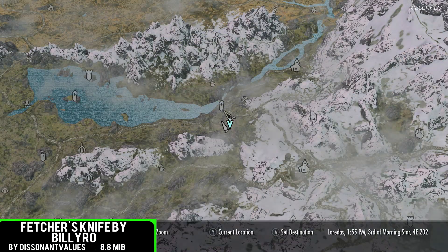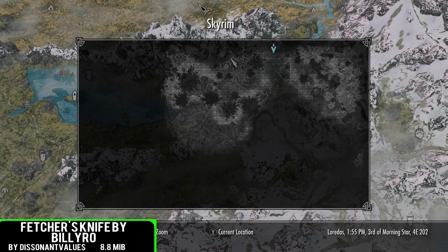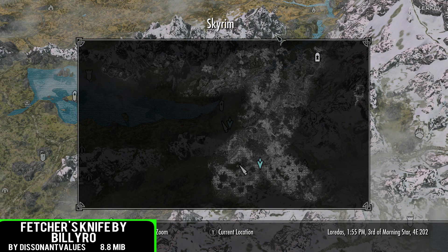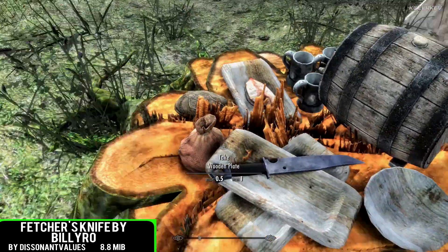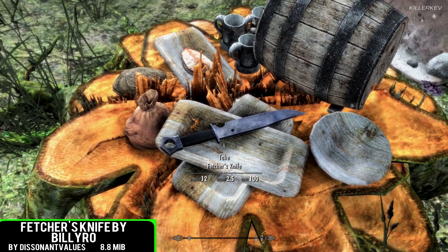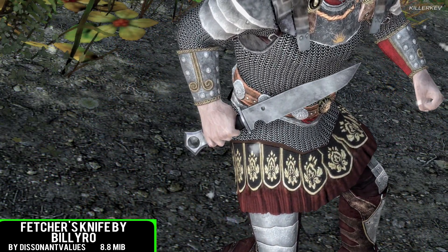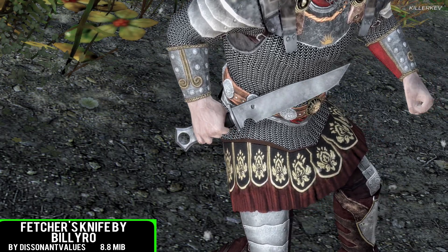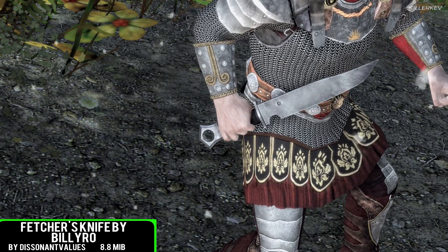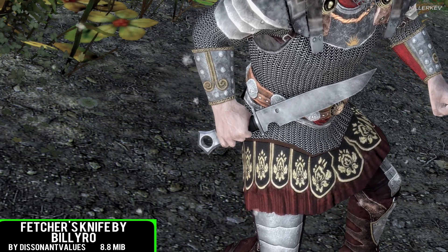Fletcher's Knife is going to be the next spot within this video, coming in at 8.8MB of a download. This is done by Billy Roo off of NexusMods.com and is going to be a port to the Bethesda.net website. We've covered a ton of this mod author's work — they are absolutely huge and killing it on NexusMods.com. It's nice to see that someone is getting permission to port them over to the site. The Fletcher's Knife is one of the favourite weapons from this mod author, located south of the Guardian Stones at a random bandit camp. This is a perfect blade for anyone who is playing a survivalist or even a hunter's playthrough.